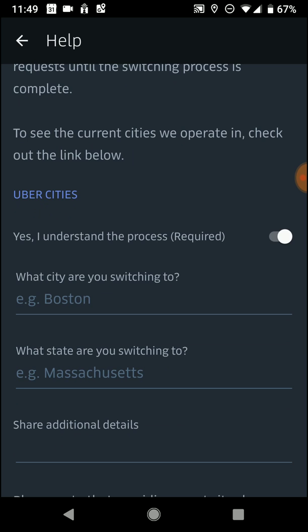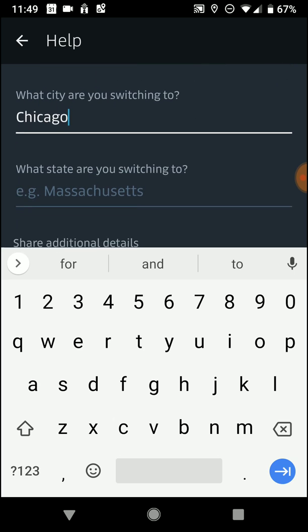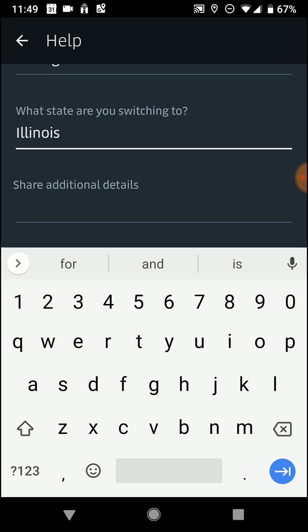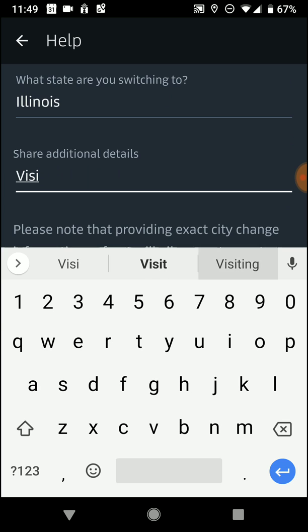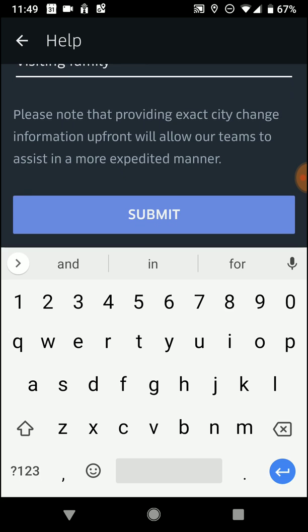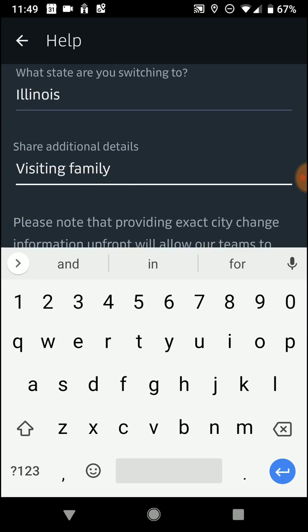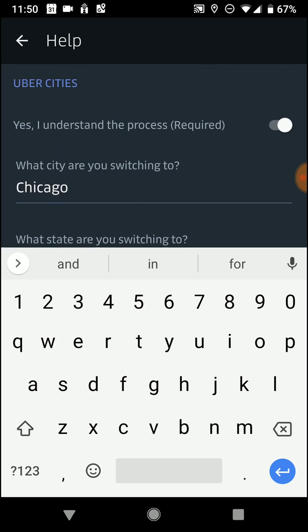So basically you go here, it asks 'What city are you switching to?' Let's say Chicago. What state? Illinois. And you could be like visiting family, or whatever your reasoning is — or you don't even have to tell them, they don't need to know, it's whatever you want it to be. Then you go ahead and hit Submit. I'm not going to hit Submit because I am going to be in Chicago, but I'm only going to be there for a couple days to visit family, not to work.